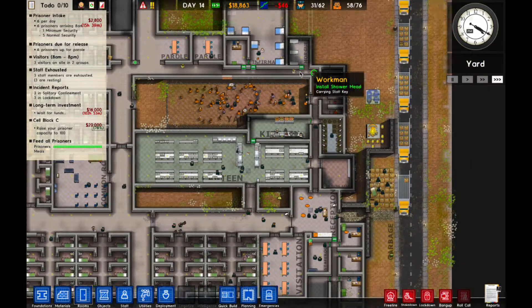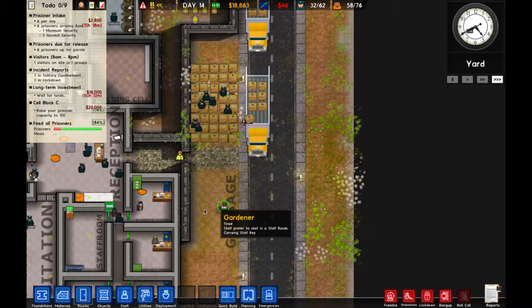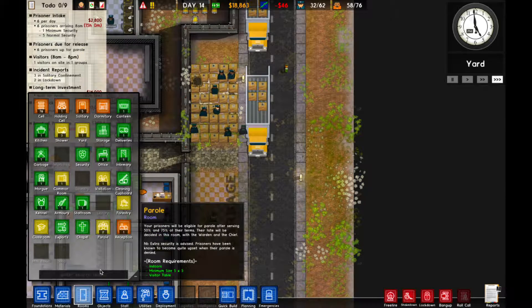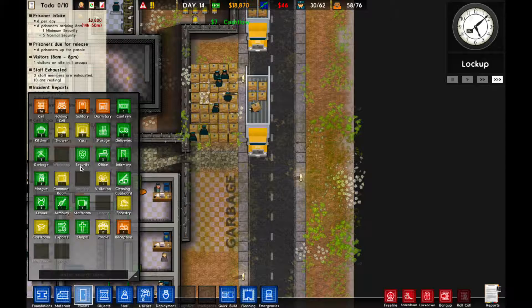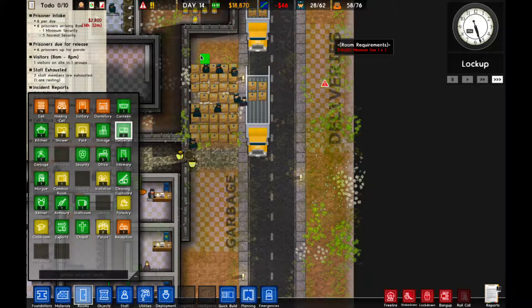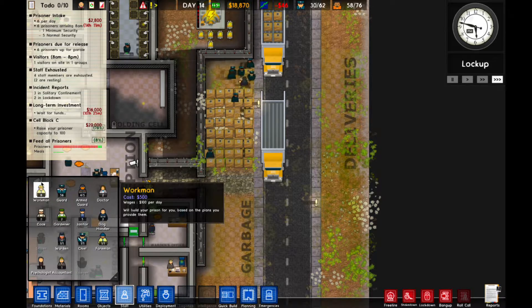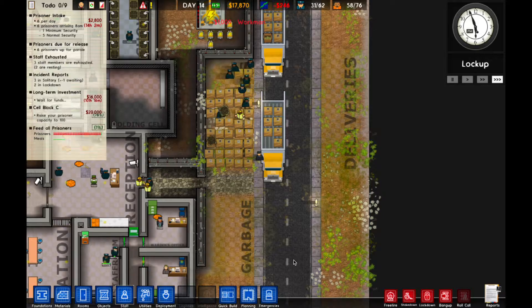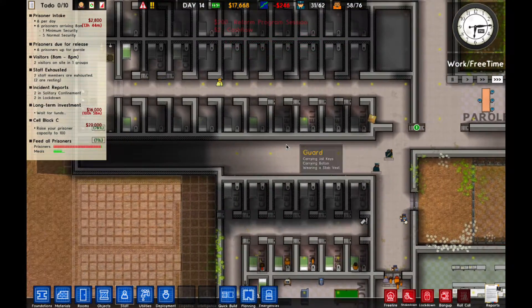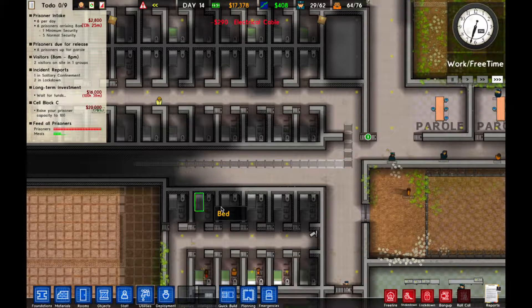Only losing $46 a day - not really a problem. Look at all the supply trucks we have. I think what we could do is put another delivery area, so we can go to rooms and add deliveries. That should help a little bit. I think I'm going to hire another workman - we're going to get up to 10 of these guys to unload these trucks because we're backed up. There are no lights down this way, probably because we don't have electricity. We'll just put electricity down this way.